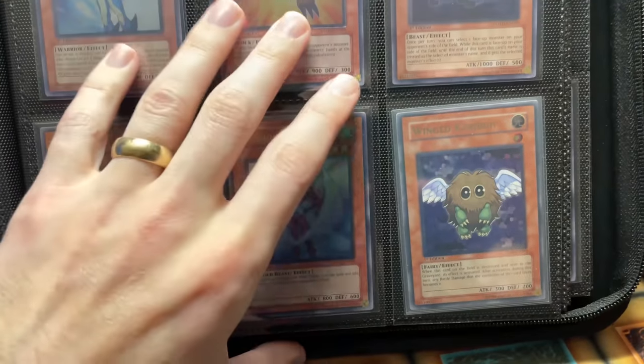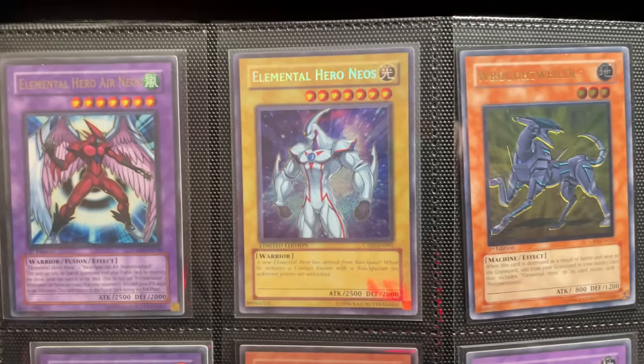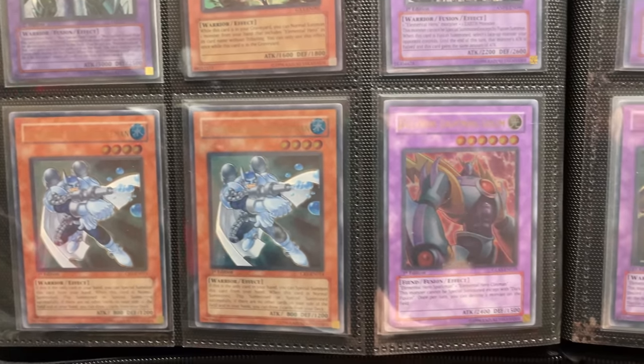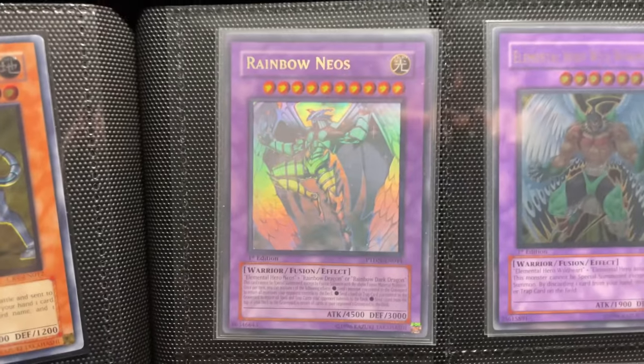We've got Flare Scarab. We've got Hummingbird. Another Winged Kuriboh — wow, that's really cool. Now we've got Air Neos, the Forbidden Yu-Gi-Oh card. Man, this is a really nice hero collection. Magma Neos, we've got Gaia, we've got two Bubble Man, we've got the Lightning Golem. This is super nice. Rainbow Neos Ghost Rare — if that's in Near Mint, I would probably actually need that for my binder collection.